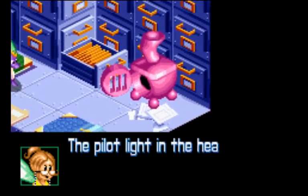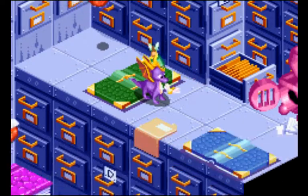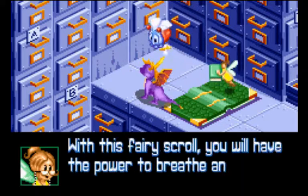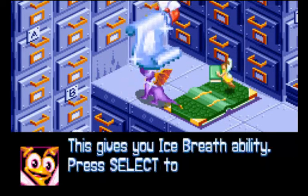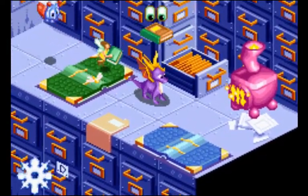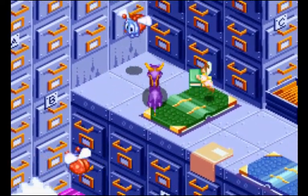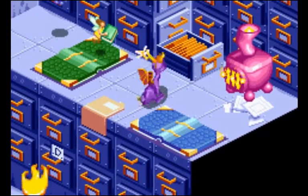Can you do me a big favor? The pilot light in the hearth has gone out. Can you light it for us so we can get some warmth in here? In all these worlds there are just a bunch of quests you complete to get stuff. It's a spell scroll — this gives you the ice breath ability. Press select to switch to it and the B button to use it. This kind of started in the Enter the Dragonfly game where Spyro got different kinds of breath. He also has a wind breath in this game.